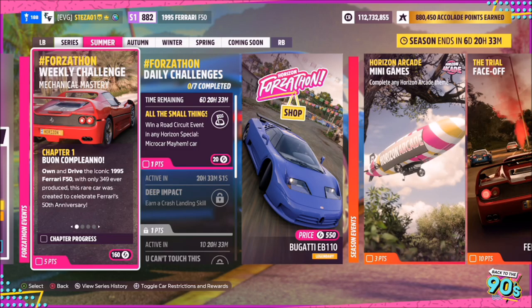Hello and welcome back to the channel. This week's Forzathon guide is called Mechanical Mastery, which wants you to own and drive the 1995 Ferrari F50 to complete all the challenges. So without further ado, let's get stuck in.